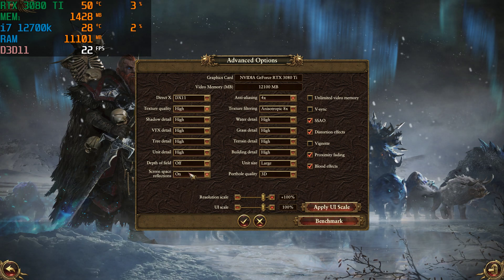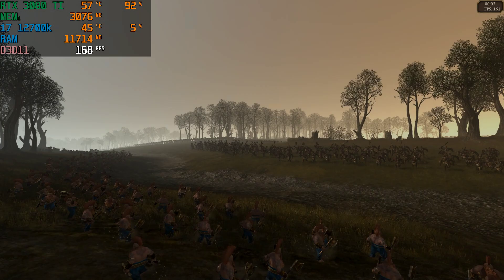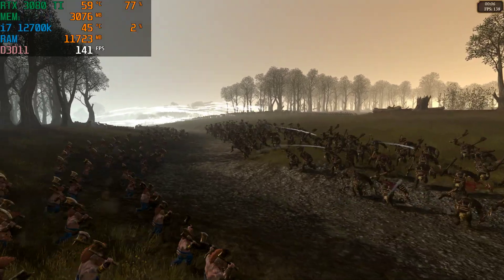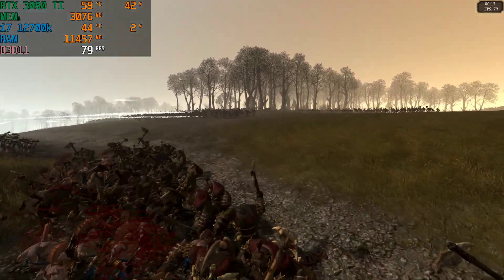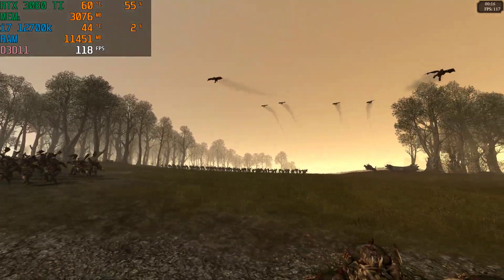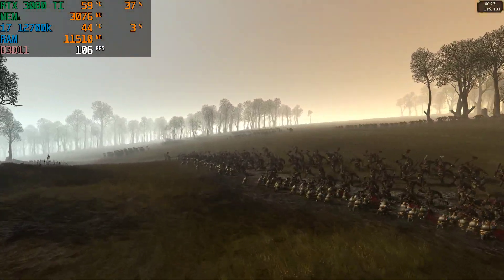Screen space reflections on, depth of field on. Everything is on high with anti-aliasing at 4x. Curious to see the results — typically when I had it ultra'd with 8x anti-aliasing we were around the 100 FPS range. We're definitely dropping here; GPU usage is a little all over the place.